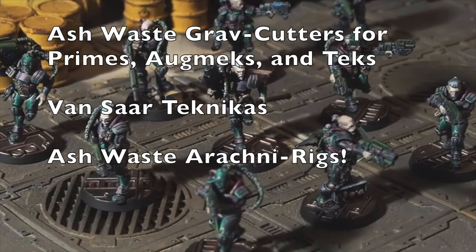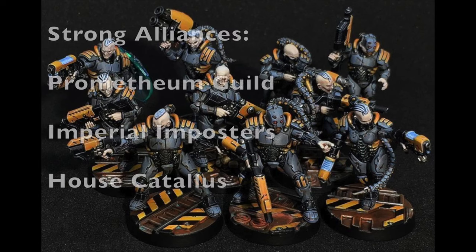Now let's talk about the alliances you can take for this gang. The nice thing for House Vansar — because it is one of the starting house gangs — is that they come with strong alliances. For strong alliances, they have a strong alliance with the Promethean Guild, so if you want to make a merchant guild alliance those are the guys you would go with. You also have the Imperial Postures, so if your gang becomes an outlaw gang they can make an alliance with the Imperial Postures. And they can also go with House Catallus, which is a noble house gang. So depending on whether you're a law-abiding or outlaw gang, you can still make alliances.